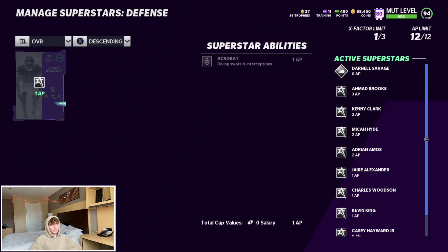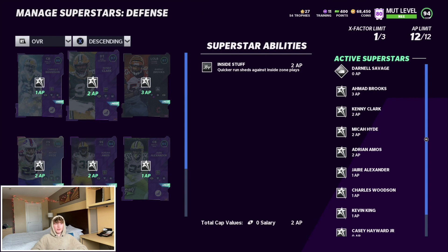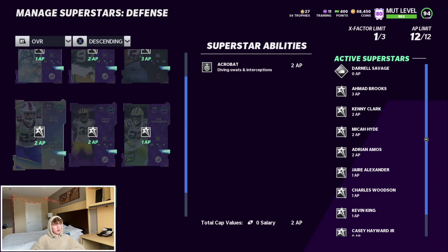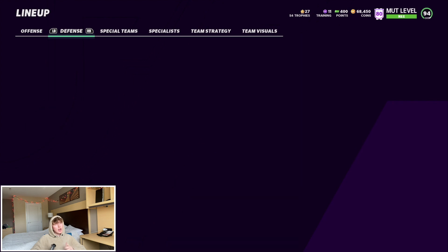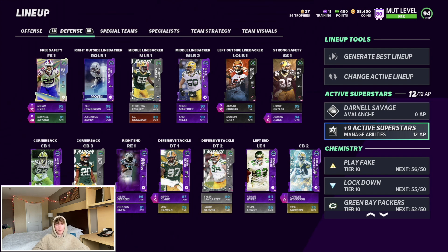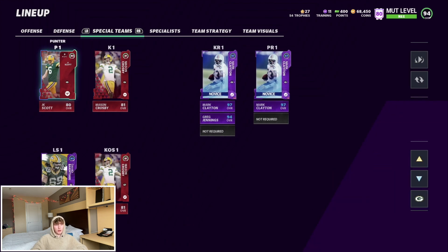For defense abilities: Charles Woodson has Acrobat. Kenny Clark has Inside Stuff. Ahmad Brooks has Edge Threat. Jaire, Adrian Amos, Micah Hyde, and Kevin King all have Acrobat — I've run that all year on my whole secondary, plus one Inside Stuff and one Edge Threat. I get people telling me to run Man or One Step Ahead but I don't run enough man on the Packers theme team because our corners aren't good enough for that. I run mostly zone — Acrobat helps get glitchy animations on picks.